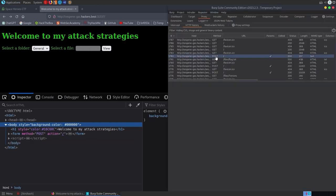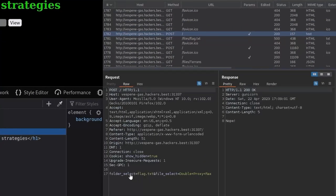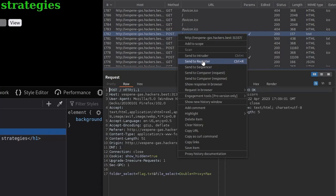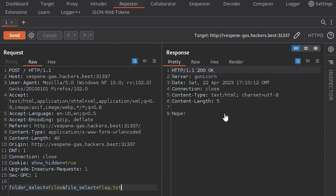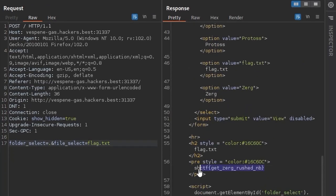Let's have a look at one of the requests — we've got GET requests and a POST request. In the POST request we've got 'folder select' and 'file select.' We also see a GET for flag.txt which failed previously. I'm going to right-click this POST request and send it to the repeater to play around with it. I'll change folder select to 'dot' — just the current directory — and there you can see we've got the flag.